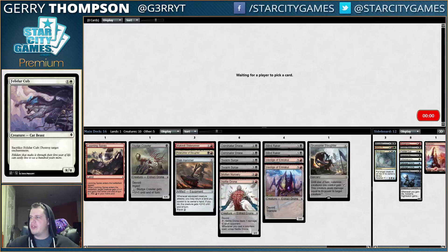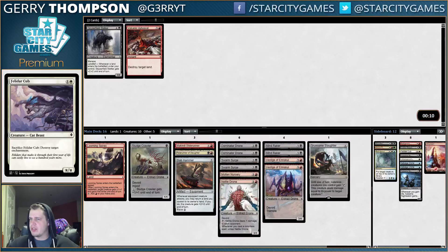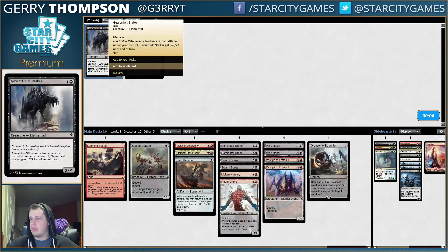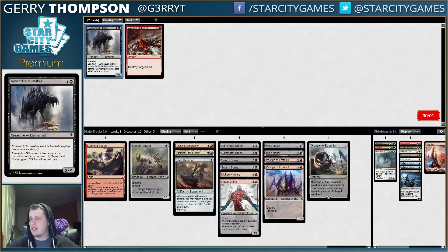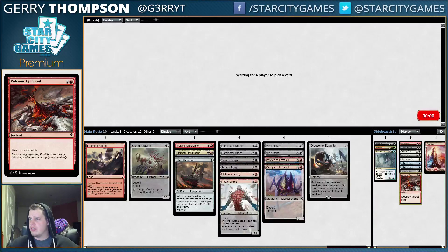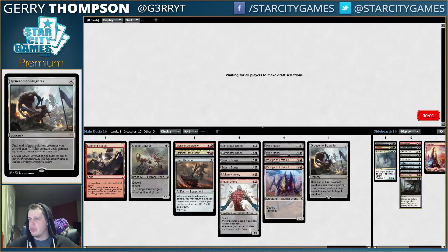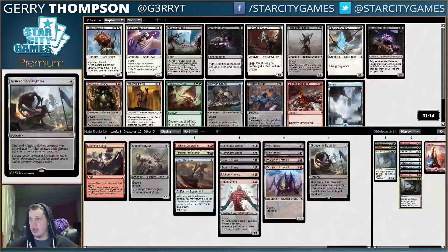Kind of weird this pack, because we got a decent amount of colorless stuff despite passing Herald and Titan's Presence. This is a good sign — the person on our left might not be black and red. We passed Herald and Titan's Presence, so a decent setup for some colorless stuff. We passed Core Entanglers, which is a pretty nice payoff card for a white deck if they're ally-centric, but we saw a bunch of white in pack two, so I don't know what the people on our left are doing.